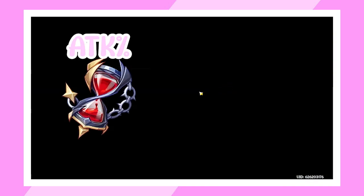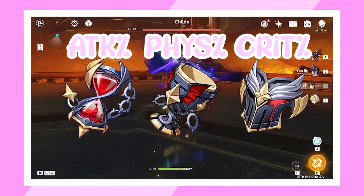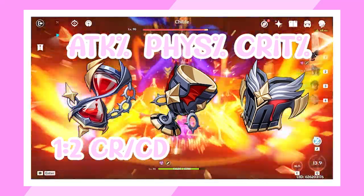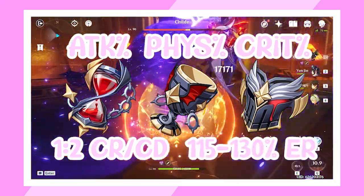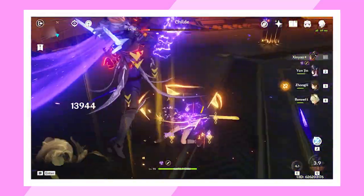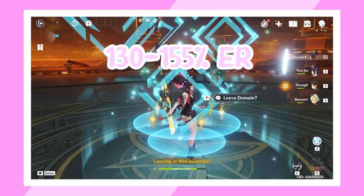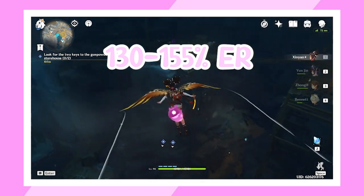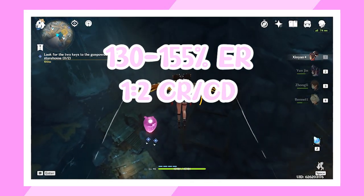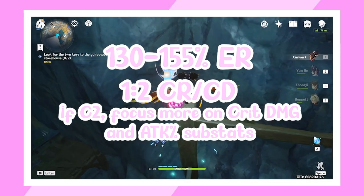You can also swap one artifact set for one that boosts attack, like Shimenawa or Gladiator's, but it will lead to quite a bit less damage since attack boosts can't stack up against direct physical damage bonus. For a main DPS build, you'll want an attack percent sands, physical damage bonus goblet, and crit damage or crit rate circlet. Try to get your crit stats to a 1:2 ratio of crit rate to crit damage, stacking up as much attack as you can from substats. Aim for around 115–130% energy recharge from substats. For a burst sub-DPS build, aim for 130–155% ER. If you have C2, crit rate isn't necessary for burst DPS, so you can spec fully into attack and crit damage.